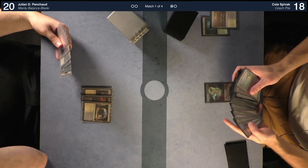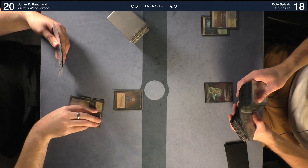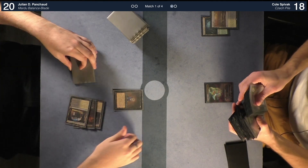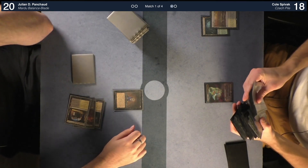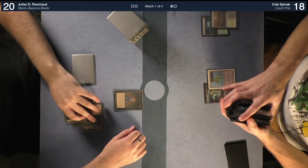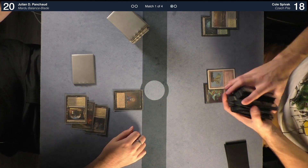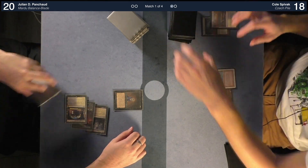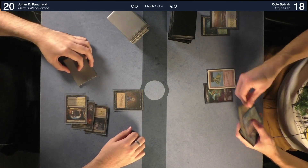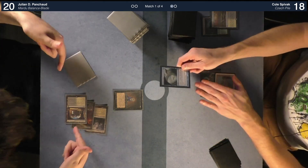I'll play Concealed Courtyard. I'm going to cast Mind Twist for X=2. Oh my god. It's basically Hymn to Tourach — but it feels worse though. I have to counter that spell, and I'm going to do so using Evasive Action. You must pay four.